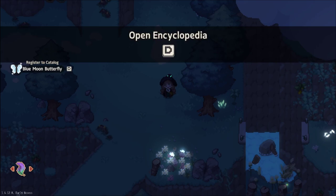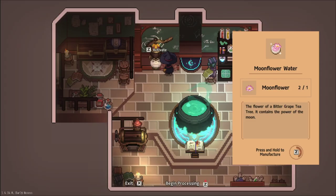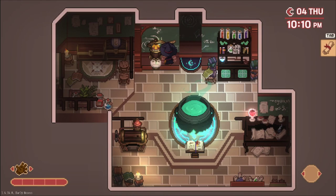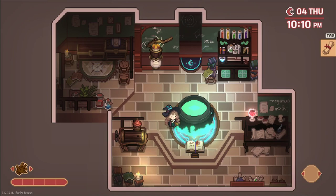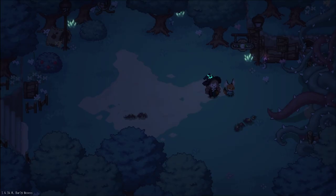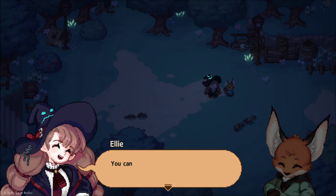By the way, you can add all of these items to your encyclopedia, so if you ever forget where or how to get something you can check your encyclopedia. Once you've gathered the ingredients you'll go back to your house where you can process them with the extractor or the roaster, and after that you'll put them in the cauldron where you'll have to select the correct heat and stirring direction for the potion you're making, and then you'll have your potion. Then you can go back to the source of the problem, use your potion to fix it, and that is the core gameplay loop allowing you to progress in the story.